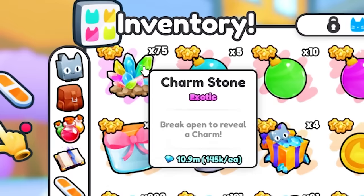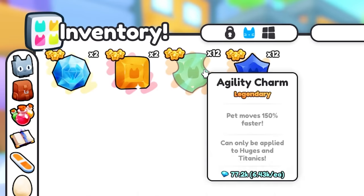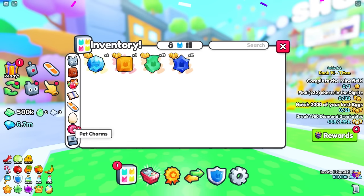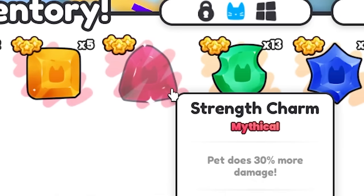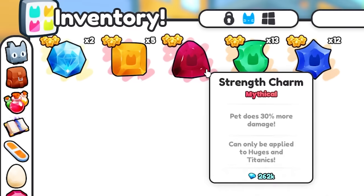Are you serious? We got another agility charm, then another agility charm, then another coins charm. We're down to 69. Another coins charm. We got something — it's only worth 262k, but it's worth more than a Charmstone. What we'll do at the end is add up the value of all these charms and see if it's worthwhile buying Charmstones rather than just buying the good charms directly.